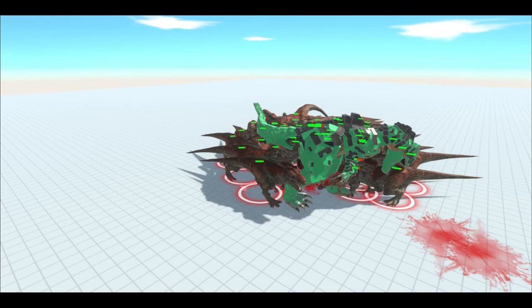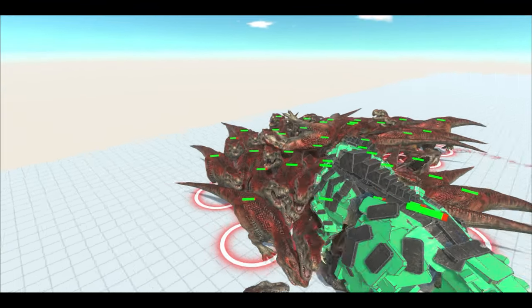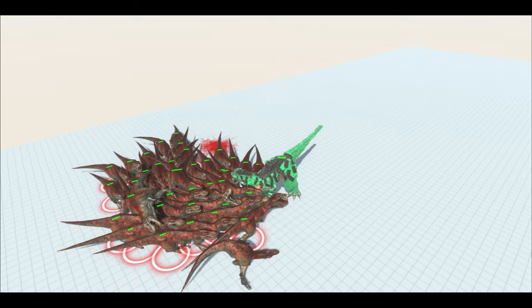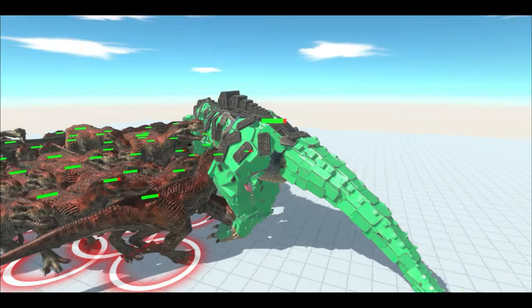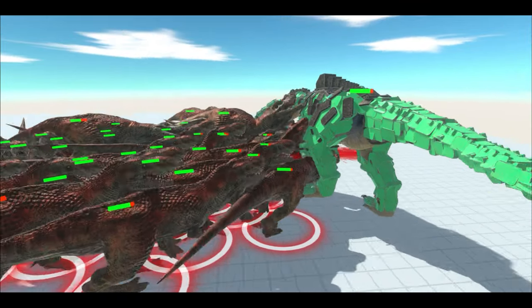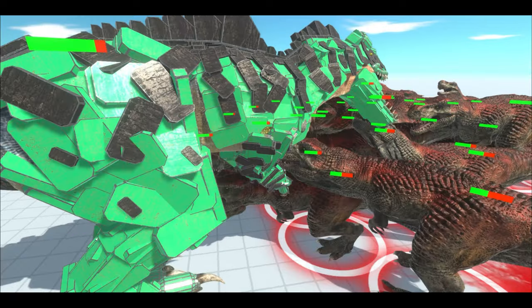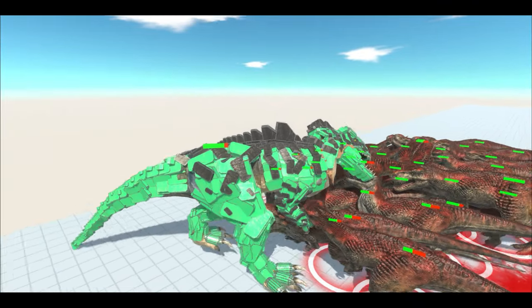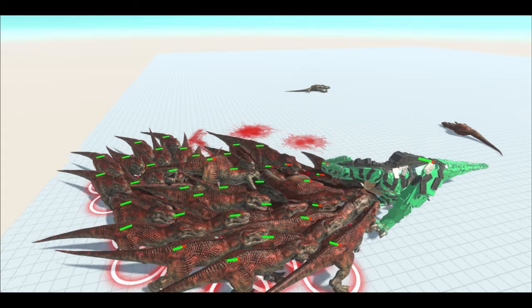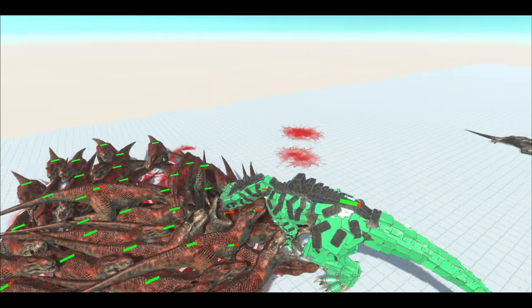And that's our first dead T-Rex being flung out of the crowd. I believe a second one has died, though the Giga is losing quite a bit of health. It's just a bit difficult for T-Rexes to get a proper bite. Only 2 dead Rexes so far — the Giga is holding on, though a lot of the Rexes have lost quite a bit of health.